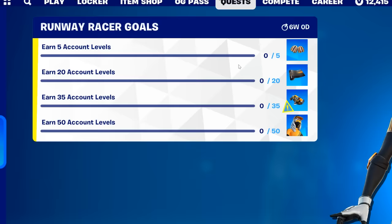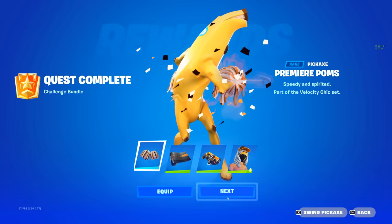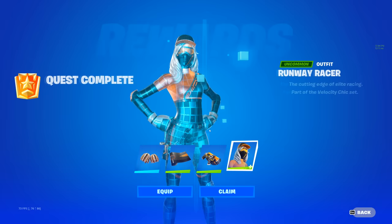Today's map will actually help you complete your Runaway Racer quest. Just for earning 50 account levels, you will unlock yourself a free pickaxe, wrap, back bling, and skin.